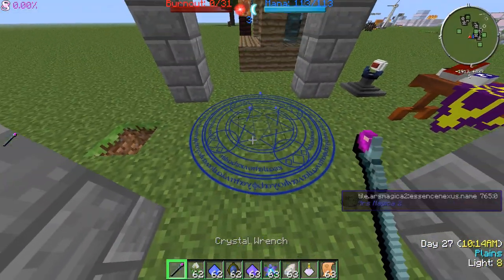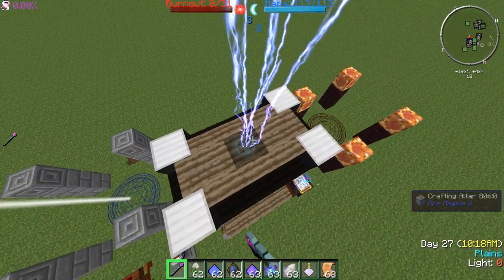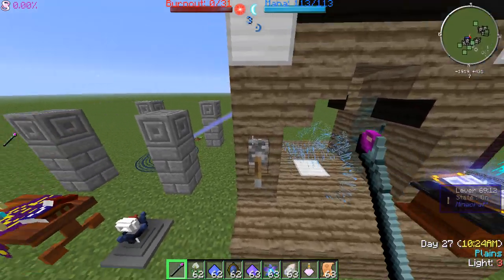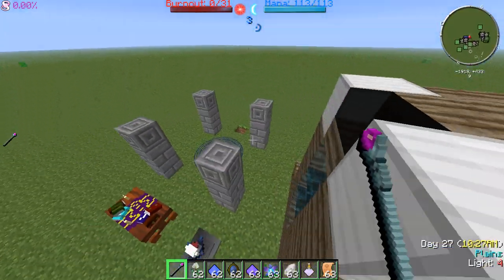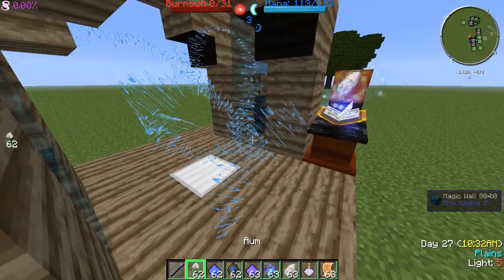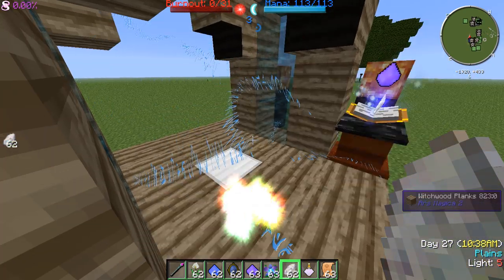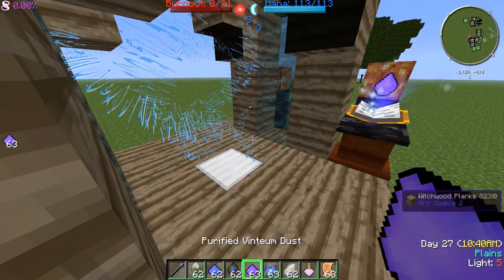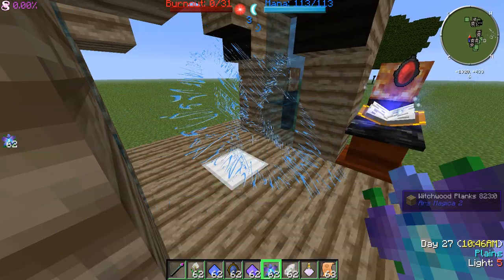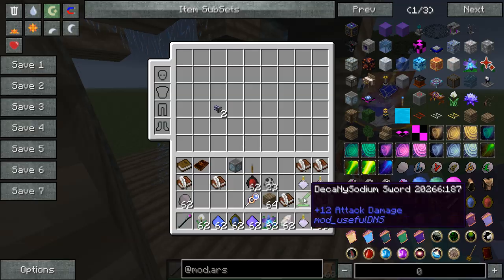Over here we have a neutral nexus because it requires a neutral essence. So just link that up like that by right clicking. If for some reason you don't see the white line coming from the things, what I've found works is to make sure your particles are on full, completely turn off the game, reboot it back up, and the white line should show up after that. But it doesn't work if you just kind of quit out of the game.